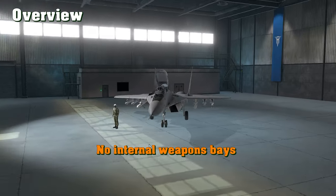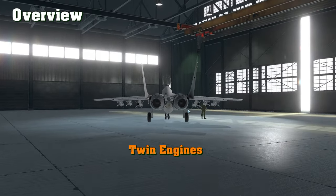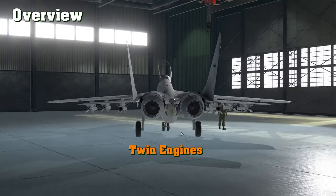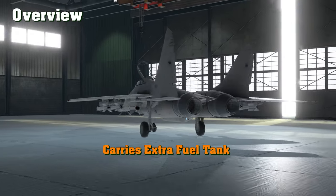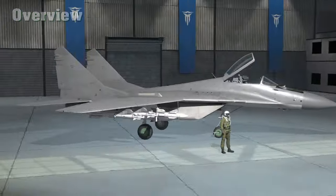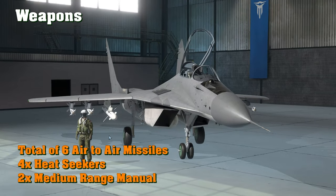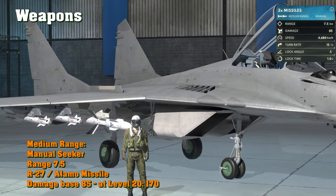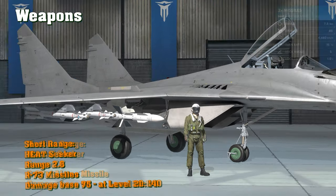It has no internal weapon bay, so the weapons are all hanging on the outside of the airplane. Two very powerful engines that do like to suck up your afterburner fuel quite quickly, but it comes with an extra fuel tank. So if you have a MiG-21 you will appreciate this, because once your main afterburner fuel runs out your tank will keep you going. It has a total of six air-to-air missiles and a cannon. For medium range it has the R-27 missiles — these are the Alamo missiles — with a base damage of 85.